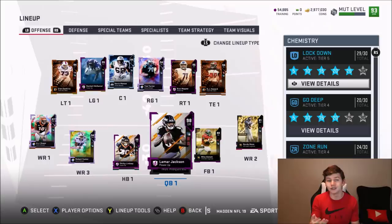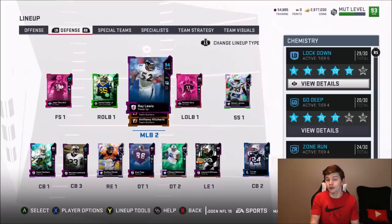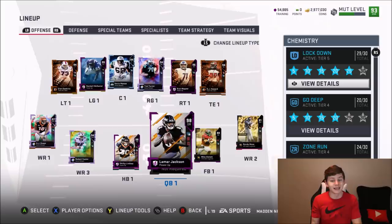We have Randall McDaniel at left guard, Lamar Jackson at quarterback as usual. Defensively we now have Ray Lewis at middle linebacker, we also upgraded Leonard Williams and I believe Marshawn Lattimore as well. We just picked him up in the last episode, so we have a lot of new upgrades. We're really excited to give it a go, and hopefully Ray Lewis can get like two picks so we can upgrade him.